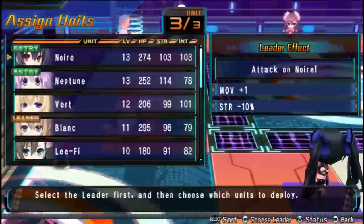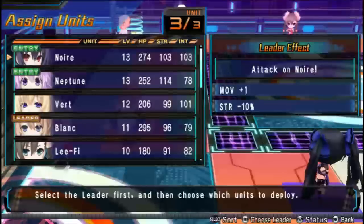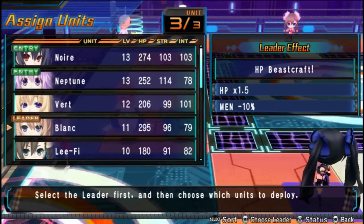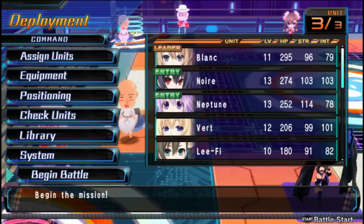You can assign Noir as your leader and she'll give you an extra space for everyone to move, but everybody's attack will be down by 10%. If you want to move really quickly, that's a good choice. But if you want the game to be supremely easy, use Blanc every time — multiplying your HP by 1.5 is fantastic. So we'll just deploy all of them and begin our battle.